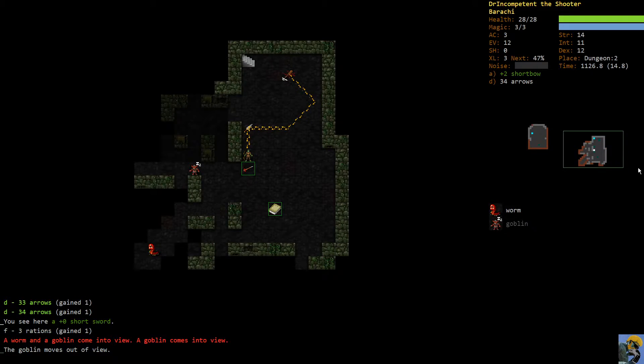I'm just butchering the corpses as I go because I've adjusted my RC file playing online to auto-butcher. If you don't have that enabled and you'd like to, you can easily look for that on Google for tips on how to edit your RC, or you can just walk over the corpse, push C to butcher it, and get the meat from it and eat it when you're hungry.